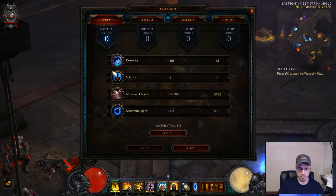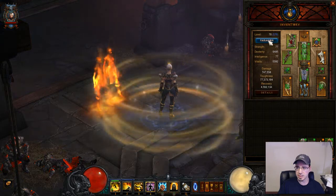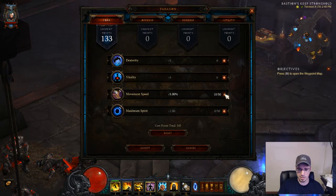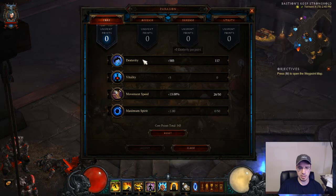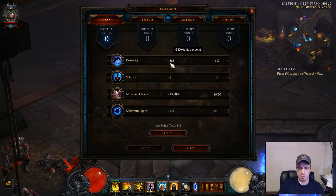Let's go over Paragon points real quick. You want to get your max movement speed first. I have 12% movement speed so I only need 13% here. All the rest you can just put into Dexterity. Your max spirit you don't really need to worry about too much — if you build this right you will never run out of spirit. Another cool thing about Dexterity is it also increases your armor, which increases your toughness.